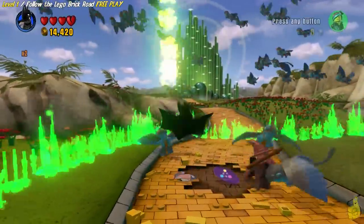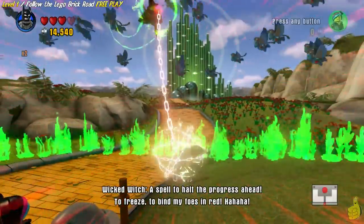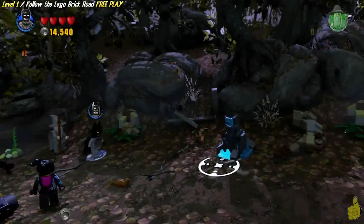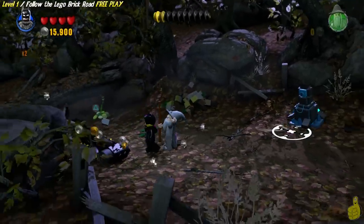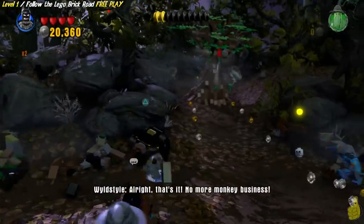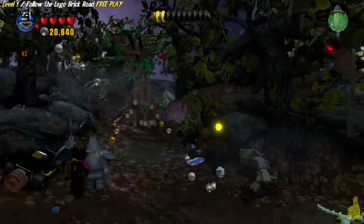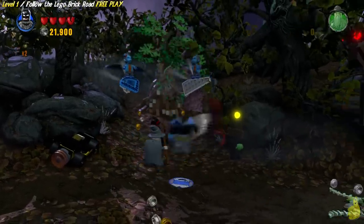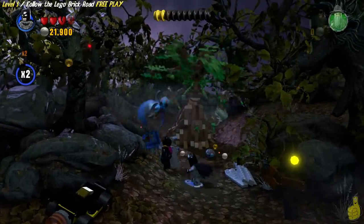We're on a mission to get some studs, basically because we spent all our money on that red brick stud multiplier. There's still mostly silver studs laying around, which are the lowest, but we'll take all we can get. I used my batarang to take out the tree thing — knocked the apple down, which turned the tree around, and the flying monkeys came in. We got a few bits we can actually take down and build into a saw.